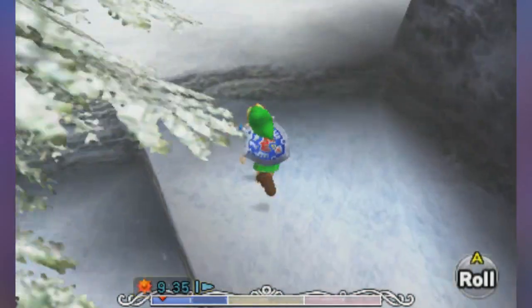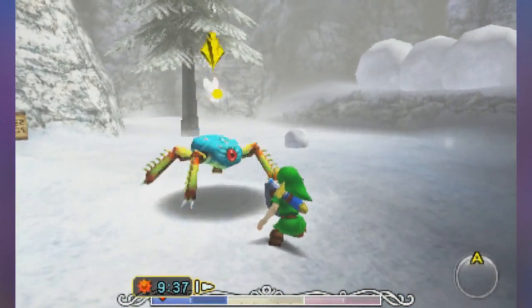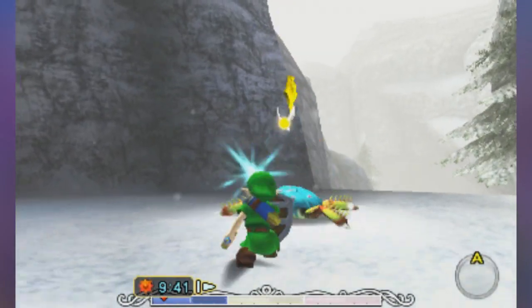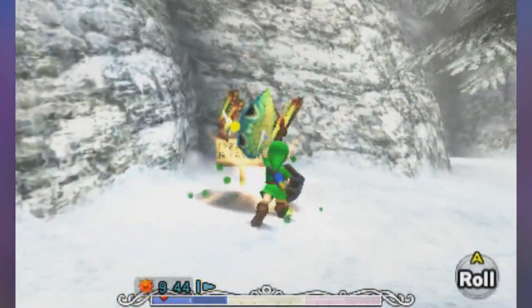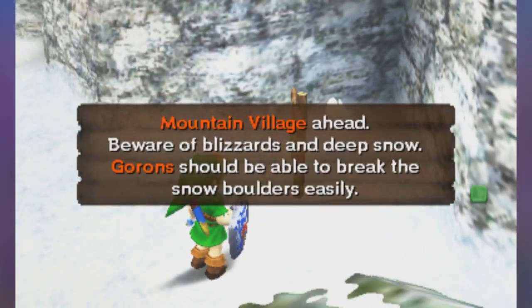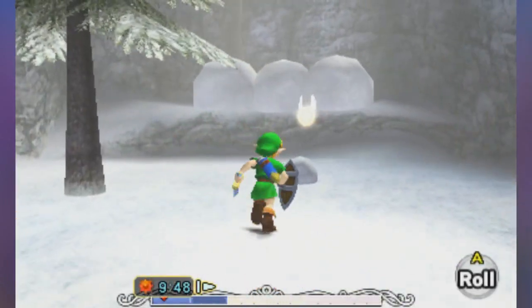Oh, there's another enemy up here. They got me — they can jump over that, I forgot. There we go. Yay, bomb. The sign — what does it say? Mountain village ahead. Beware blizzards and deep snow. Gorons should be able to break through. So yes, we are going to the Goron Village, at least I hope we are.